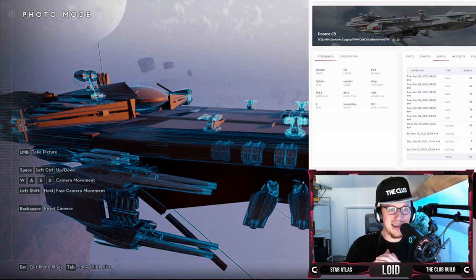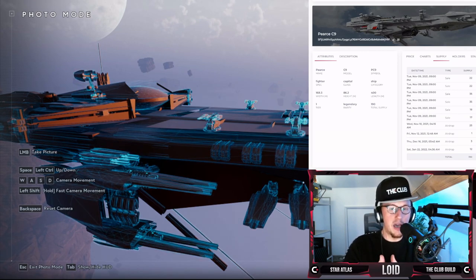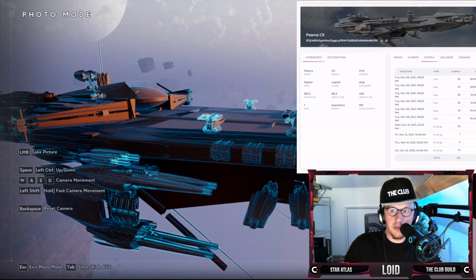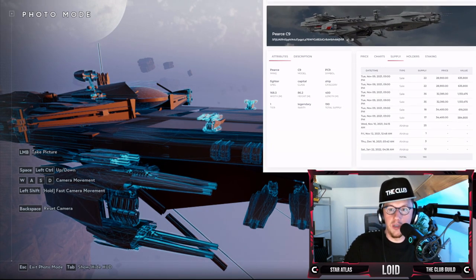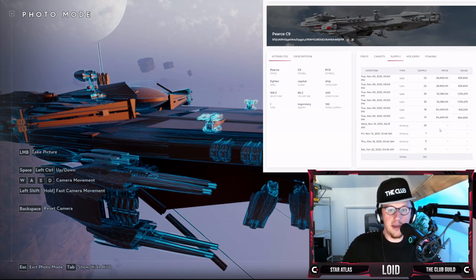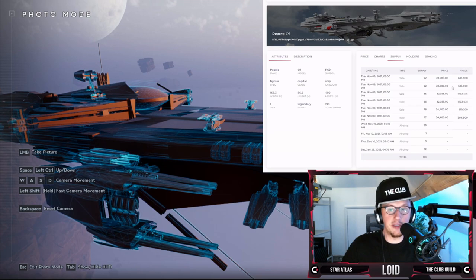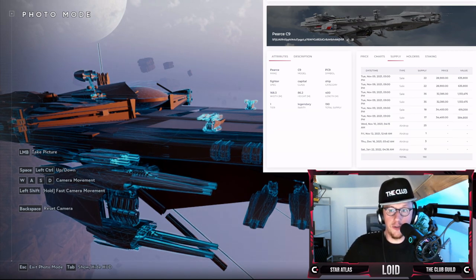This was released back in November 2021. There was a limited supply at an entry price of 28,900 USDC, then 32,385 USDC, and then 34,400 USDC. If you look at the Star Atlas marketplace now, these ships seem to hold their value very well — just a shade under the origination price, considering the market conditions. Nothing in this channel is financial advice, and you should do your own research.